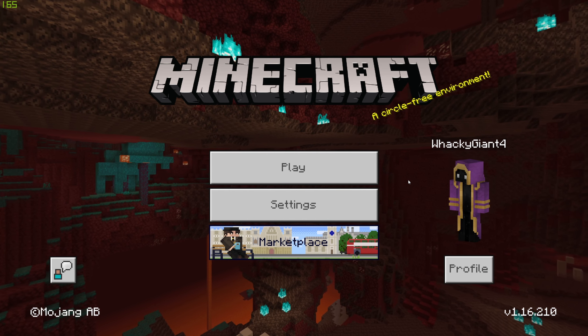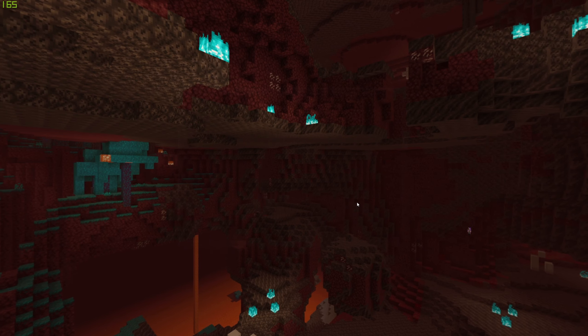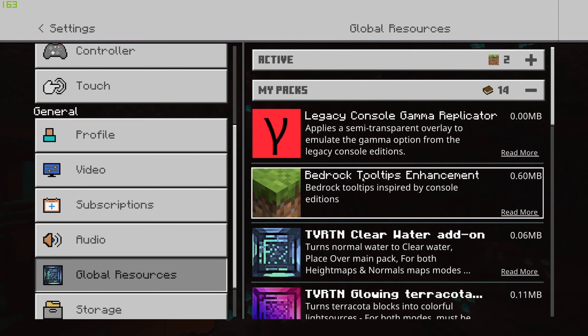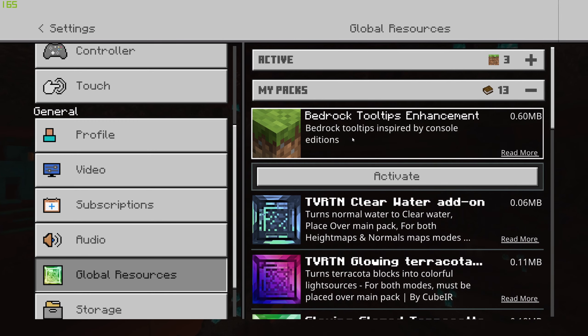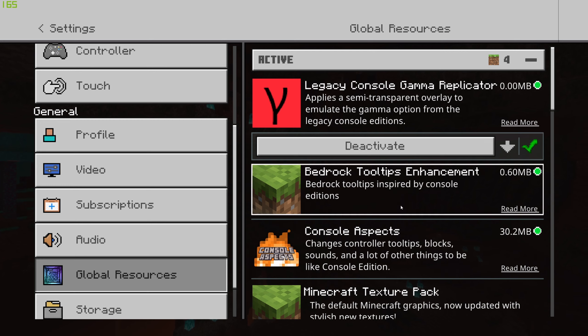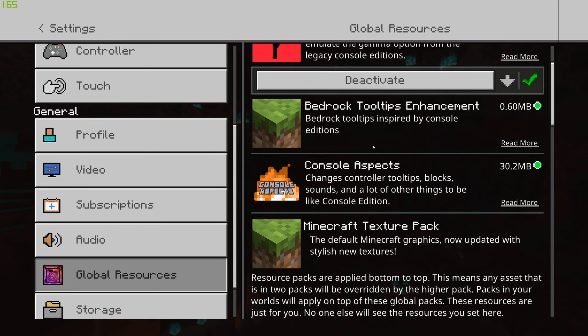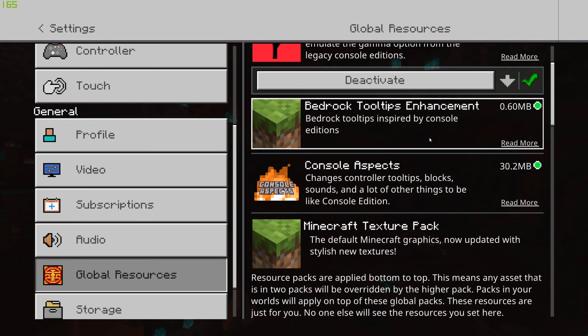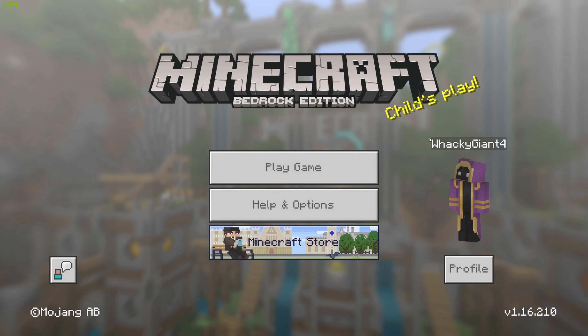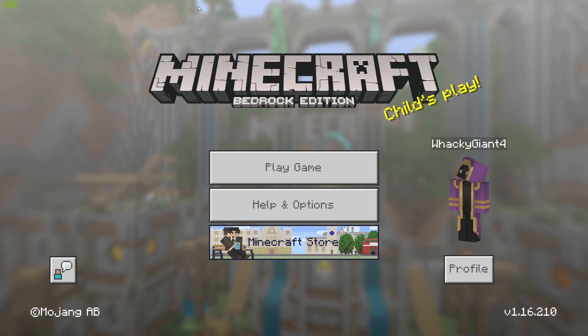I have installed every single thing — it was very easy since it's all the same procedure. Once you've installed everything, go to Settings, then Global Resources. Click the plus button on each pack to activate them. Then make sure to keep the settings at 100% so it doesn't cause any issues.